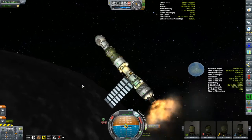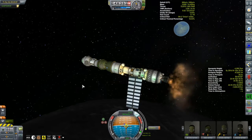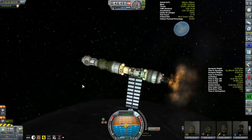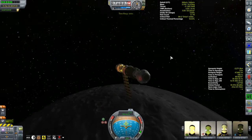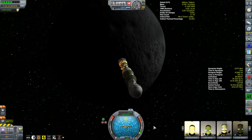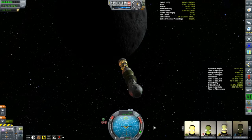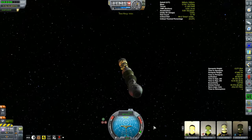Once we get to Kerbin Station, we are going to be docking. We will be getting some of these folks back down to the surface, but then we're going to be immediately refueling and prepping this ship for a trip to Minmus. But that's actually not going to be the main theme of this particular episode.